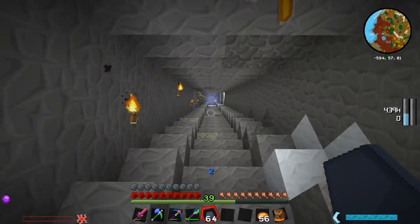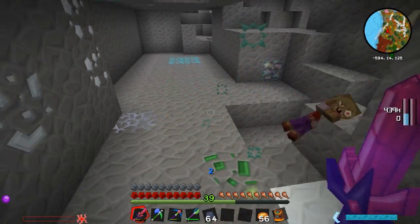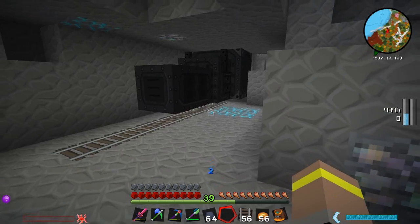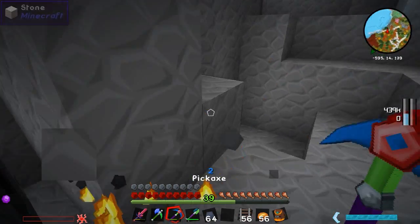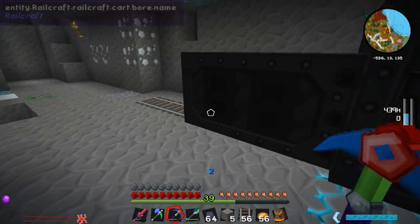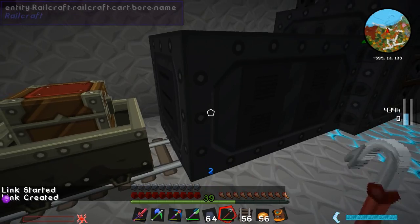I'll show you how I wanted it to work - I think it's pretty humorous just sitting in the back of a giant tunnel bore drinking a cup of tea. So this is where I was testing it. We throw down our tracks and put the tunnel bore on top - oh my god that just looks amazing! And if you go around to the front it looks even better - look what happens when I put the diamond bore head in. That is just unbelievably cool. You can put a chest cart on the back and it'll put everything it digs into the chest cart.